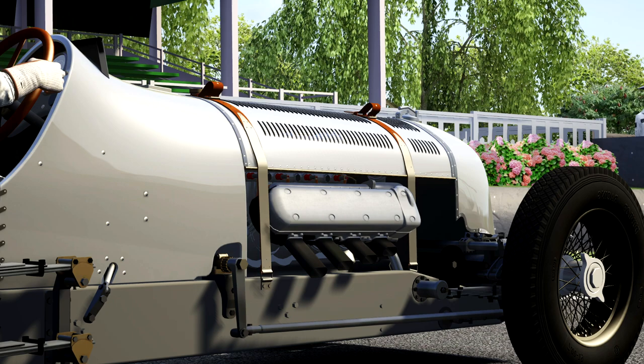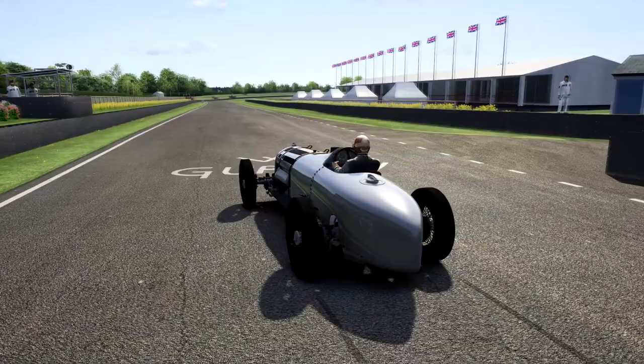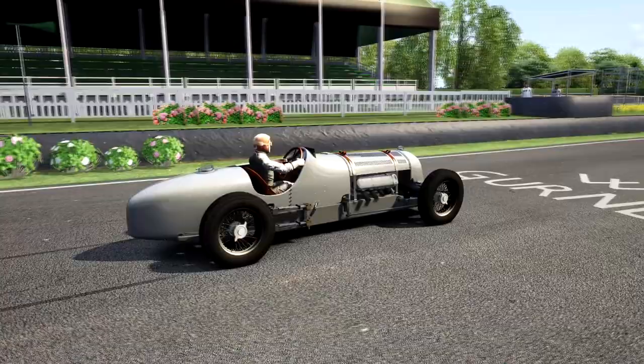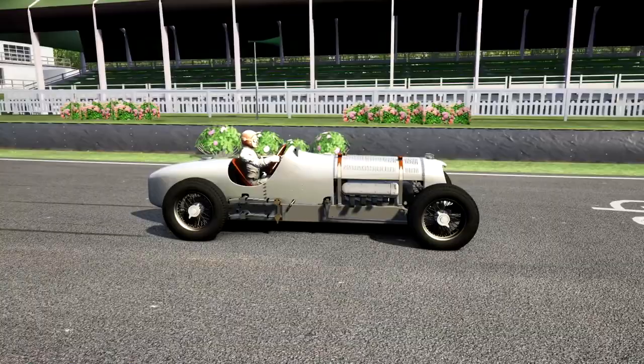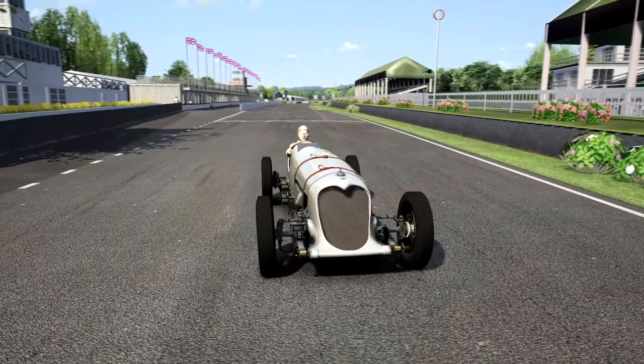I've got here today what is known as the earlier variant of the Napier Railton — I believe this is the version that set the records at Brooklands; the later one had mufflers added. I thought it'd be fun to take it for a few laps around a circuit and explain what a car from this era feels like. We're here at Goodwood, a classic circuit in Britain that holds classic car races even to this day. It's remained unchanged since the mid-1960s — they decided they weren't going to hold professional-level racing anymore, keeping the circuit as a motor club.